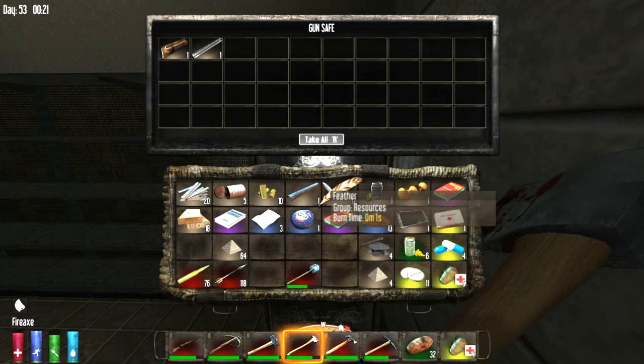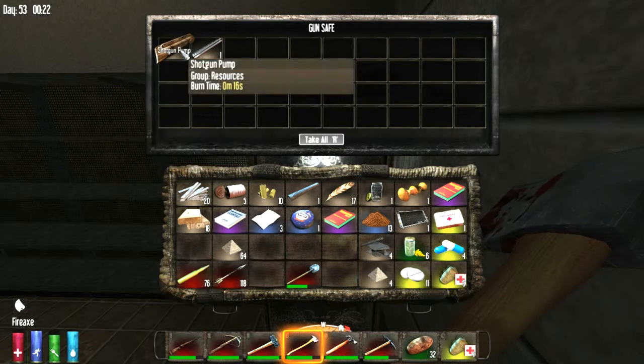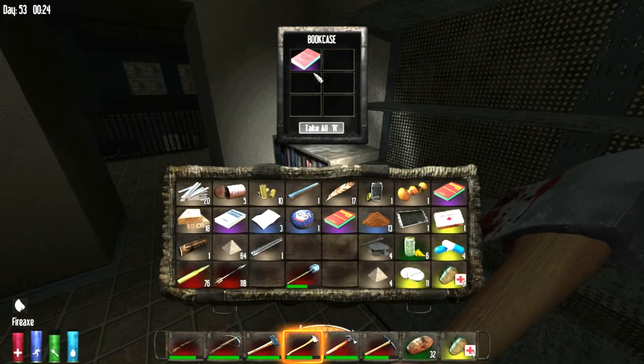Here — you're right. Shotgun, short barrel and shotgun pump. Oh, there's a bookcase here too. Let's see. Keep one of those.